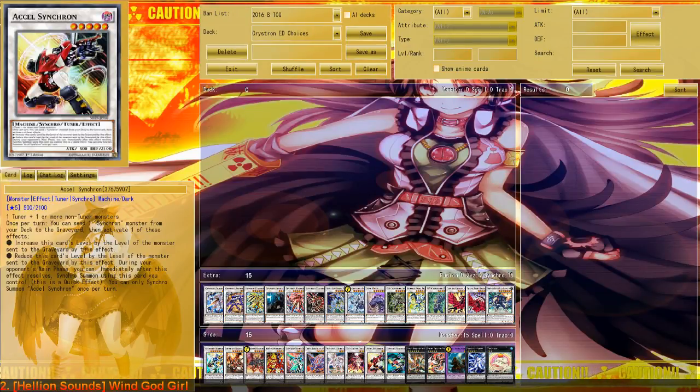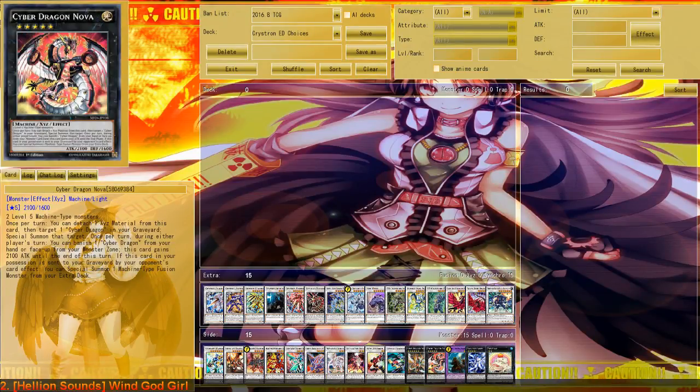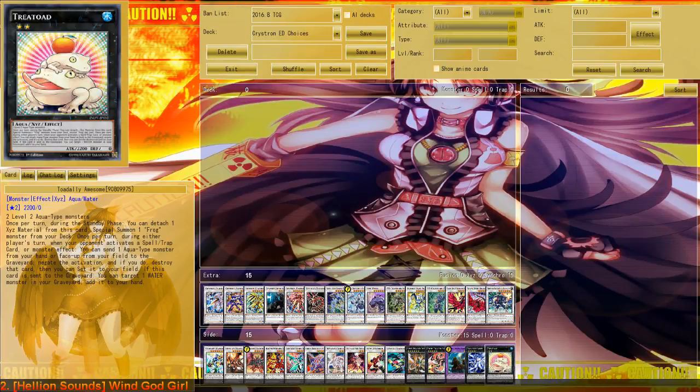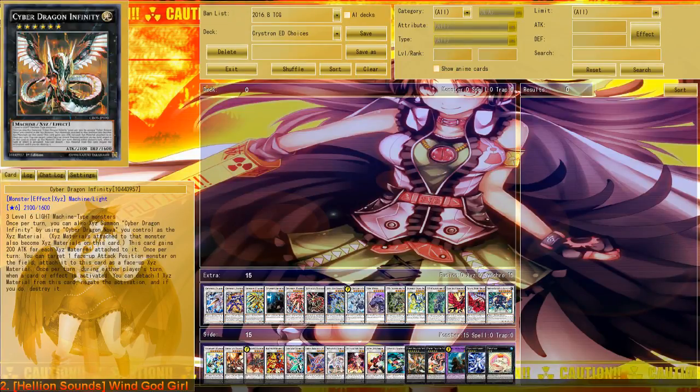For the Xyz options, we have either Cyber Dragon Infinity plus Cyber Dragon Nova, or Toadally Awesome. I personally prefer Infinity because Infinity is so much better than Toadally Awesome. Toadally Awesome will tribute itself to negate an effect so you lose it, whereas Infinity can just pull a card in, so it has more materials, more attack, and stays on the field for negation, which is always a great thing.